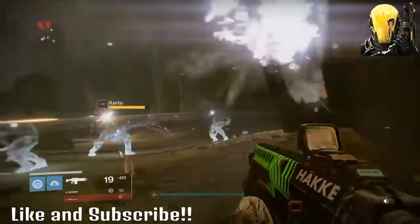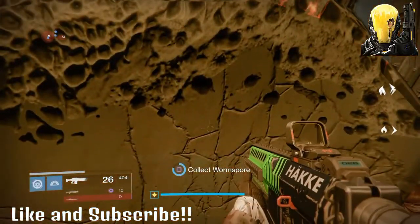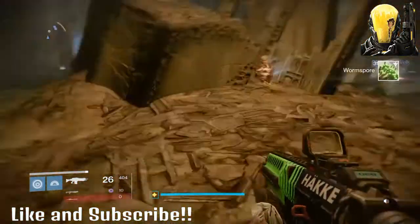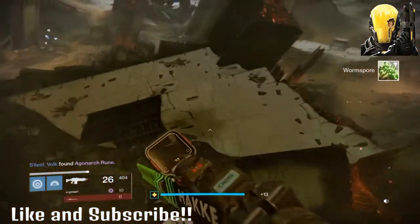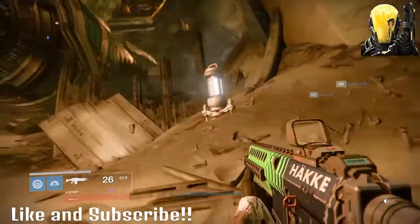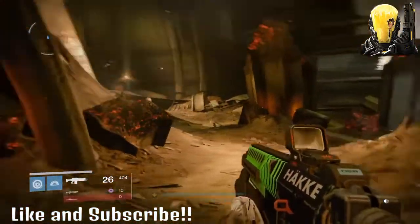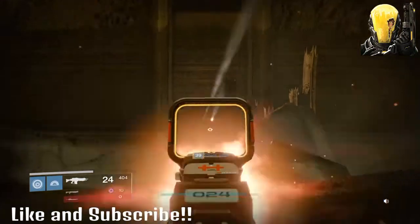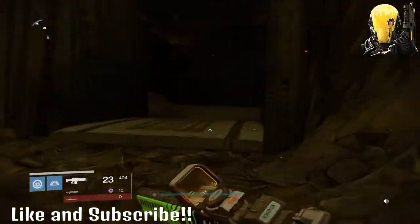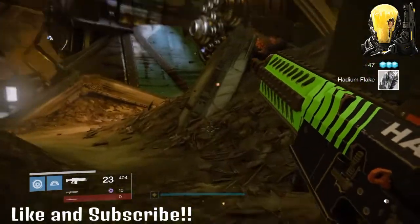When you're running around to these different places, you will find different spirits here and there. There's a chest right here somewhere — yes, that's the spot. This is the third place. When you're here, it's right here. After that one right there, you drop down here and there's going to be a chest in here which gives you a Hadean Flake.